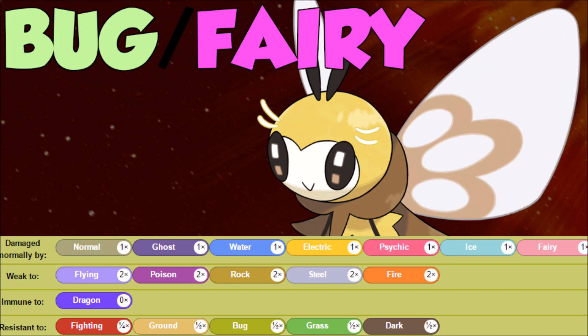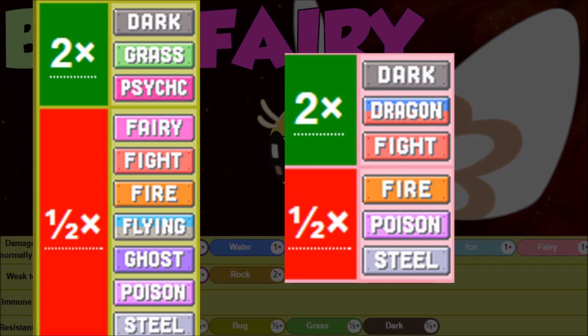If we get some Quiver Dances, then maybe it might matter — because now instead of surviving neutrally, we have to worry about a lot of super effective hits from the special side. We also have the offensive coverage of the Bug/Fairy typing, which doesn't really synergize at all. Fire, Poison, and Steel are resisted on both sides, so we just don't get to do anything to those Pokemon.